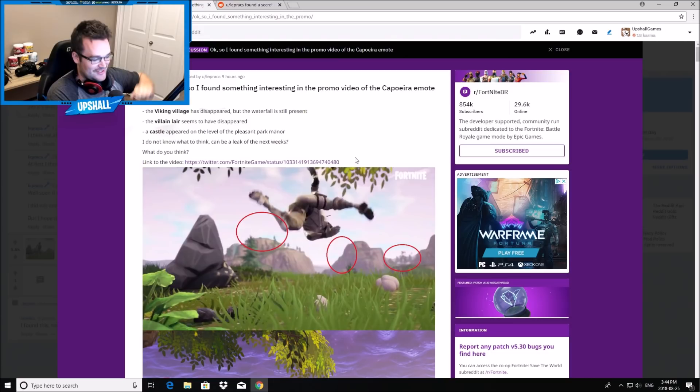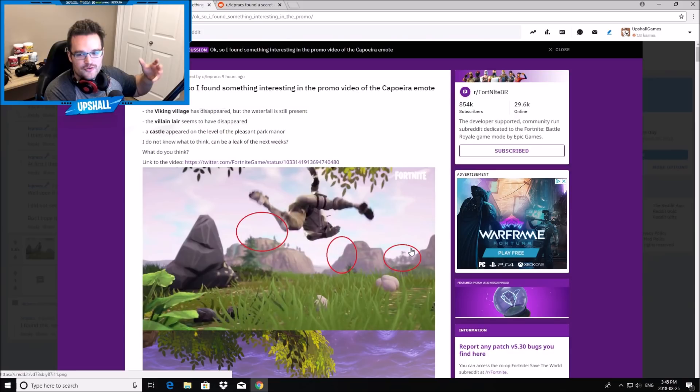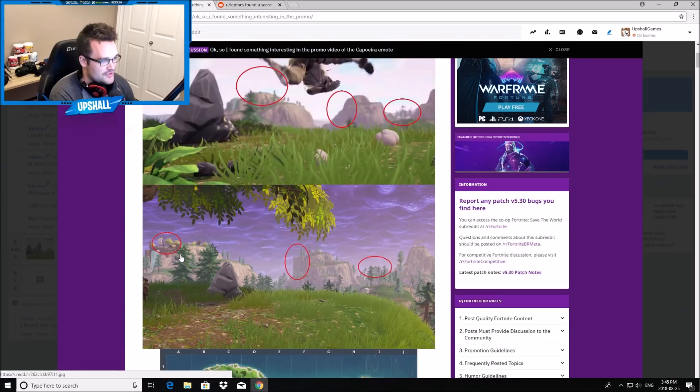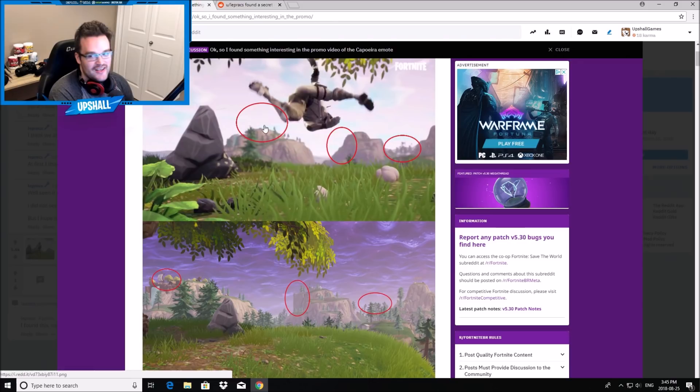He pointed out that the Viking village has disappeared, but the waterfall is still present. The villain's lair seems to have disappeared as well. It's a little tricky because it's not a great angle and it is pretty blurry in the back — some of this could be due to rendering issues. But the last thing looks straight nutty. You can very clearly see the Viking ship is gone, and the mountain shape confirms the villain's lair is gone as well.